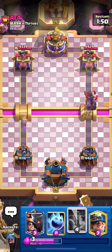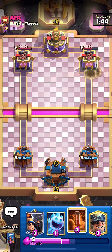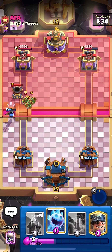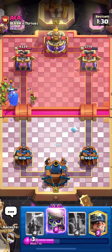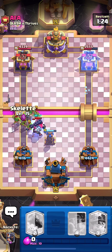I'll go straight Wall Breakers at the bridge — he eats the damage, good for me. He might go Mortar at the bridge, so I'll go Little Prince and pop the ability if he plays Skeleton Army. I'll pop the ability on that and go Ice Spirit for the Mortar. Skeleton King at his end — I'll go Evo Skeletons.